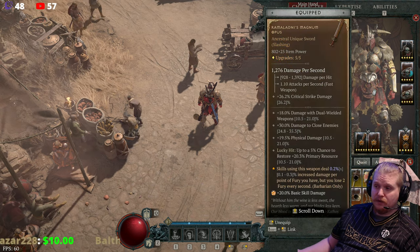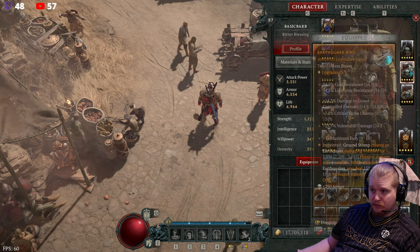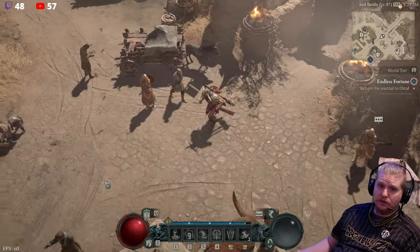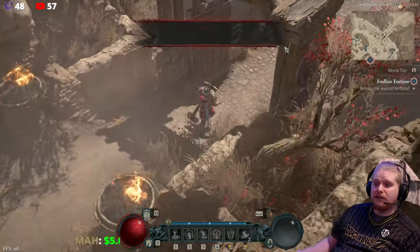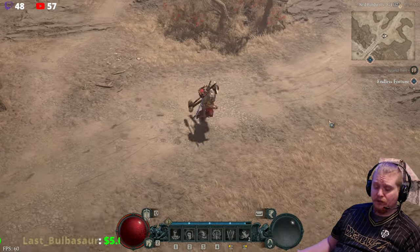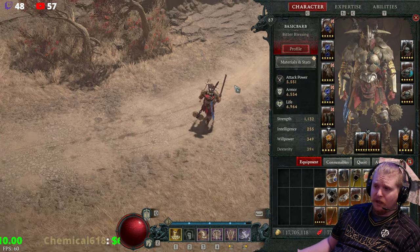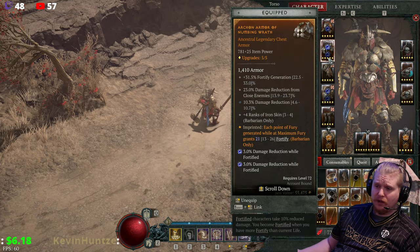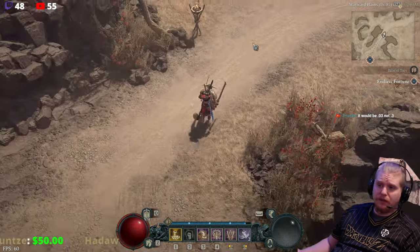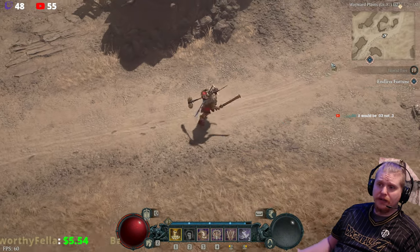When you combine this together with something like Battle Trance, which gives you a very powerful Frenzy, you can end up with some pretty nice damage output. It does require that you be at maximum primary resource — that's kind of the whole thing. When you're at zero fury, you're getting basically no bonuses from any of these. You don't get any bonus from Ramaladni's. You don't get any bonus from Edgemasters. You also don't get any bonus from the Numbing Wrath aspect, which gives you Fortify when you're at your maximum fury. So you basically want to have as much fury as possible in your bar at all times.